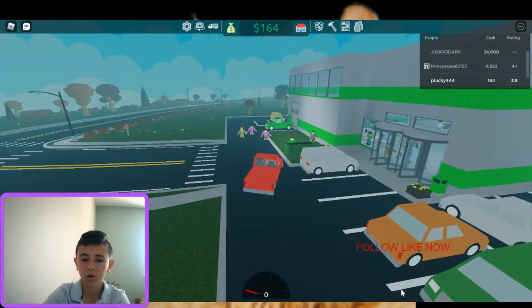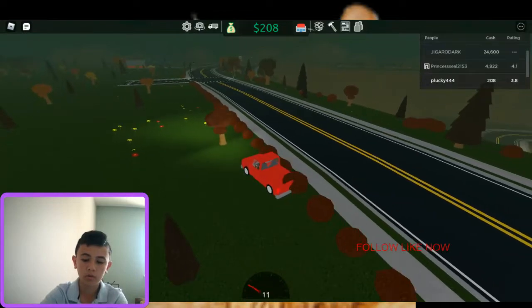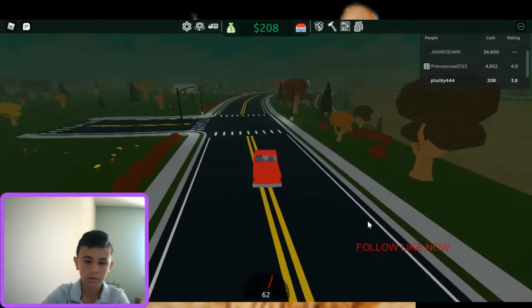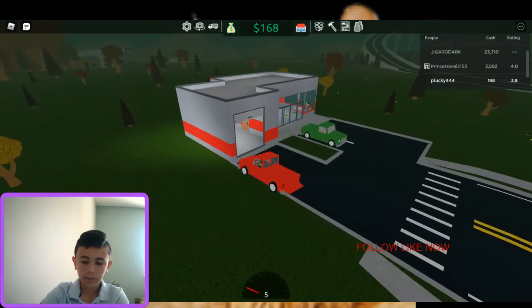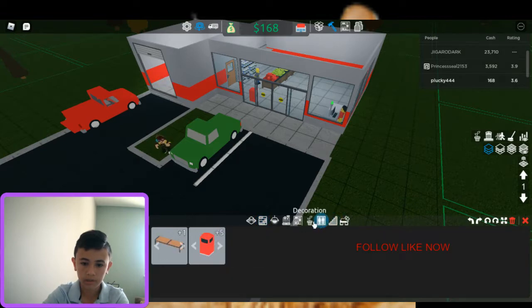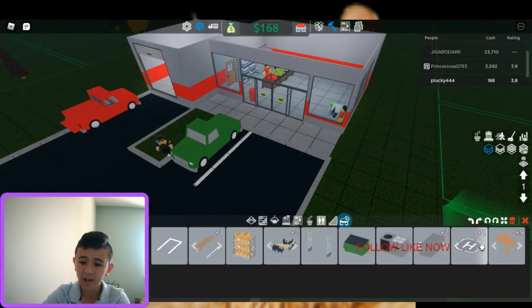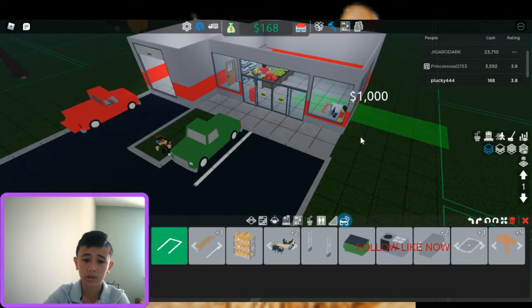They've got scanner machines — you can tell you're a bit fancy when you've got scanner machines. They've got dumpsters as well — don't ever put your dumpsters at the front, that's not nice. I've just committed vehicular manslaughter. Keep on driving — I'm on a 3.8 rating. Let's see how much it costs to get the next parking bay. They have a helipad — 10 grand for a helipad? You're taking the mickey.